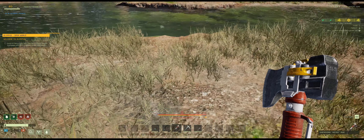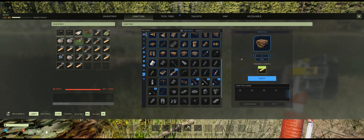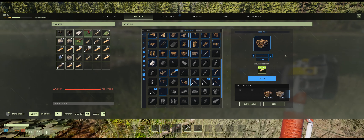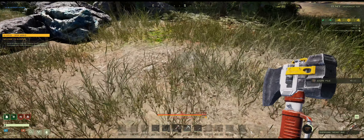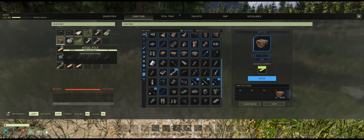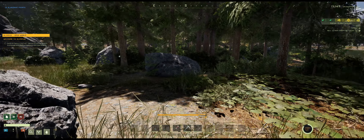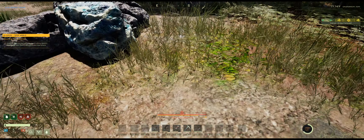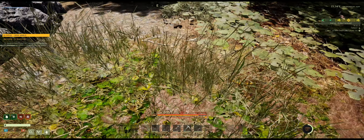I'm slowed down because I'm overweight, but that's fine since we're at our build location. Get these bushes out of the way — fire can spread by bushes too. I'm going to build right here. First I'm going to come into crafting and generate one of these stone piles and some wood piles, just so I can get the weight off me.